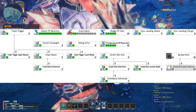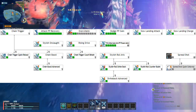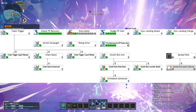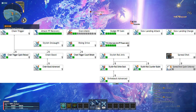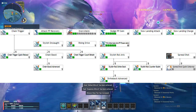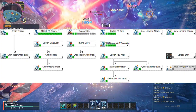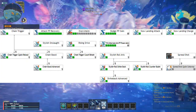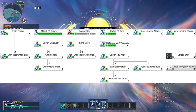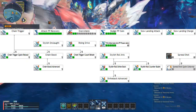Max out TMG Alternate Arts PP Preservation, which reduces the PP cost of Photon Arts when you chain different arts together. Finally, Stylish Roll Arts, which allows you to use a special high-potency attack if you activate a Photon Art while dodging with your weapon action. Upgrade this with Stylish Roll Strike Back, which powers up the damage and cost of your next Photon Art after a successful dodge with your weapon action. Stylish Roll Counter Bullet, which unleashes a counterattack automatically when you dodge an attack with your weapon action. And Strike Back Advanced, which grants an invulnerability period when you use a Photon Art after dodging an attack with your weapon action.